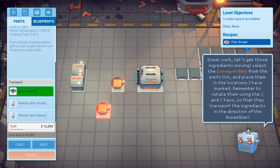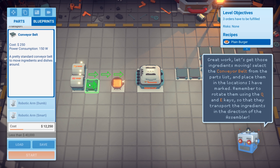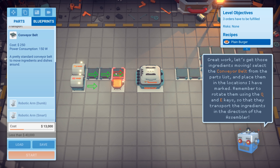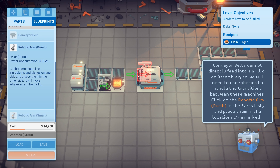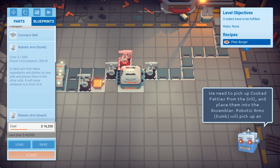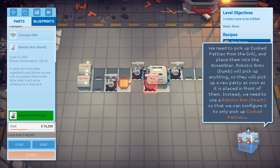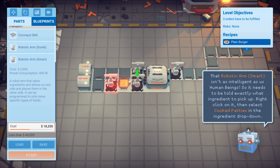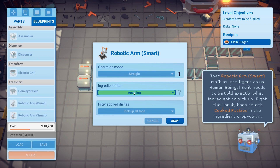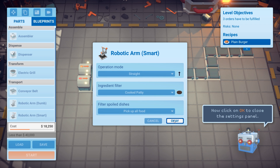Now let's get those ingredients moving with conveyor belts. We put down four conveyor belts. We're also going to need robotic arms — you can't put conveyor belts directly up to the assembler or grill, so we need arms to grab things, put them in, and take them off. We also need a smart robotic arm behind the grill because we'll have both raw and cooked meat there. The dumb arm just picks up anything in front of it. The smart arm lets you specify what to pick up — we want it to pick up cooked patties only, not raw patties.